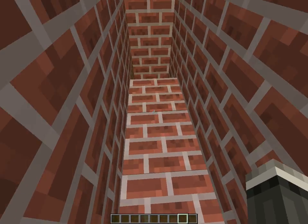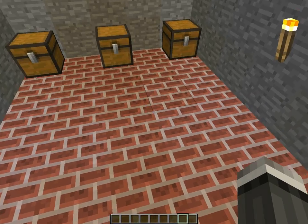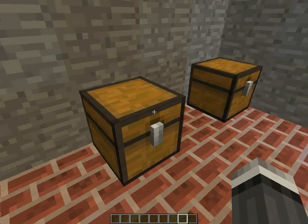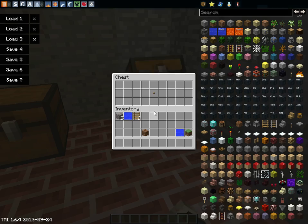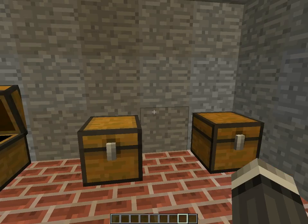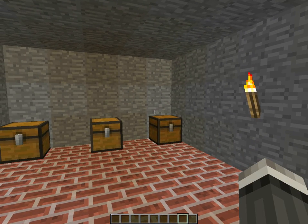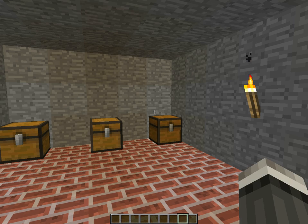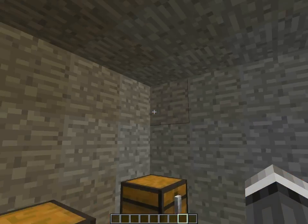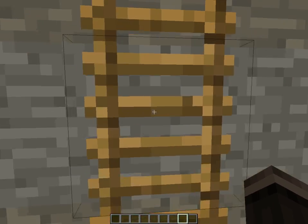Someone will walk in here or go down here. It's not quite finished yet — we just have one more touch to do: add the brick ceiling and then make these trap chests. They don't really have anything in them, but yeah, trap chests. They set off some redstone, redstone goes around, pistons block everything, drop lava — yeah.